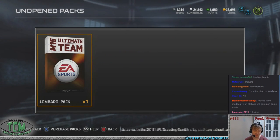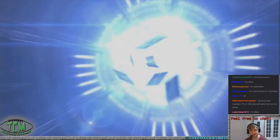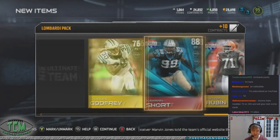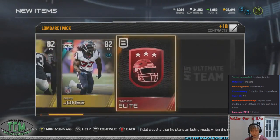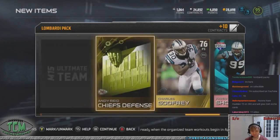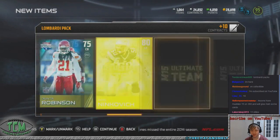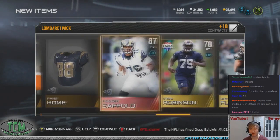Lakers boy says 11. If we can get five in this one, you'll be right, man. There's our elite badge. There's Kawan Short — I pulled him before, so that's seven. Eight — Roger Saffold. See if we can clutch it out and get nine, ten. We're not going to get ten. We got eight, though. So that's not bad for four packs.